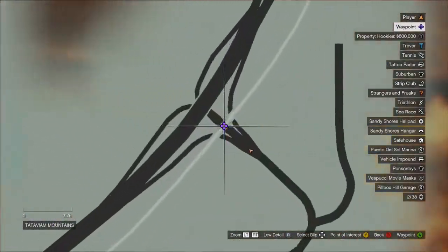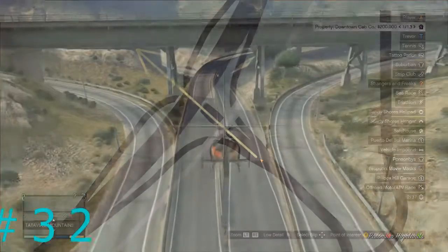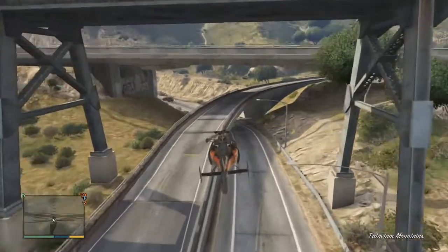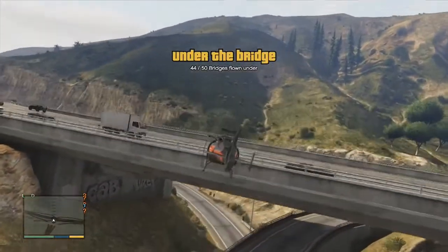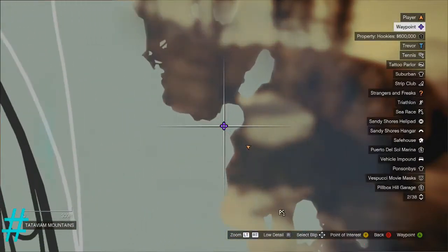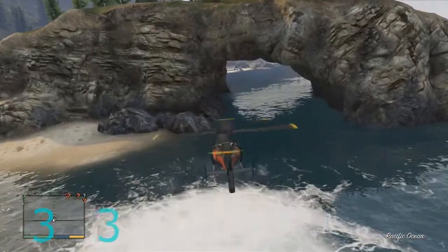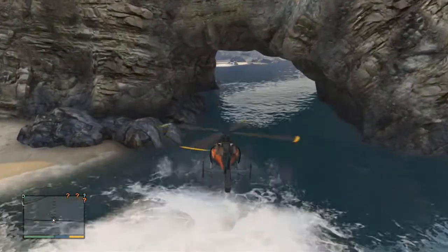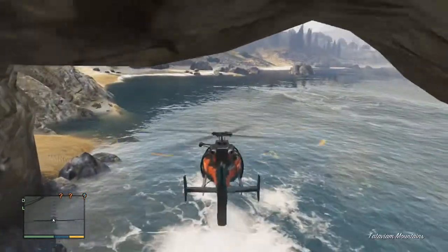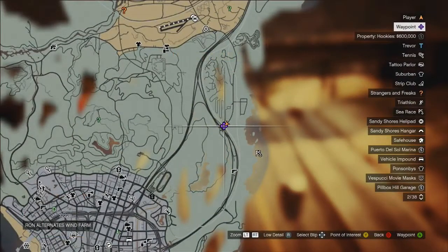Number thirty-two is farther up, right under a big intersection — fly under the train's bridge, not the other bridge; the other one doesn't count. Number thirty-three is a little hard to find — it's actually not a bridge but more like a little cave structure out in the water towards the right of where we just were. Fly right through it without touching the water. It's a bit difficult but not too bad, and there you go — number thirty-three.